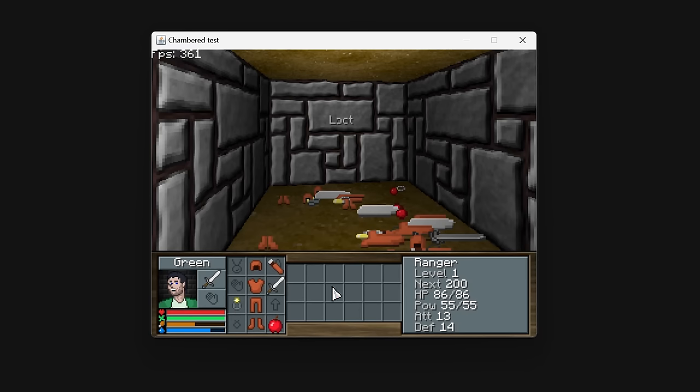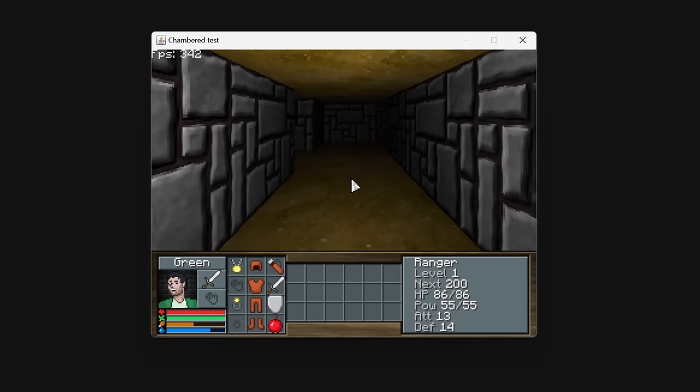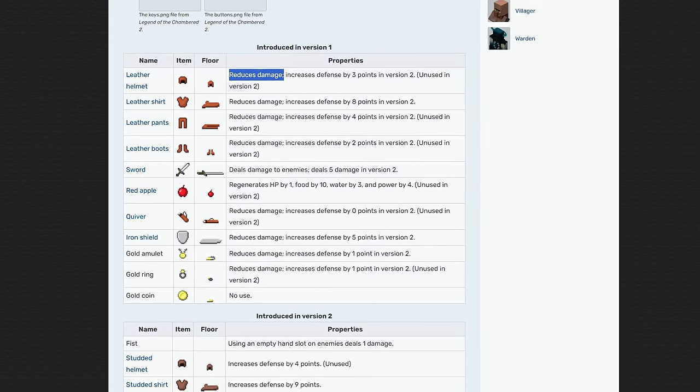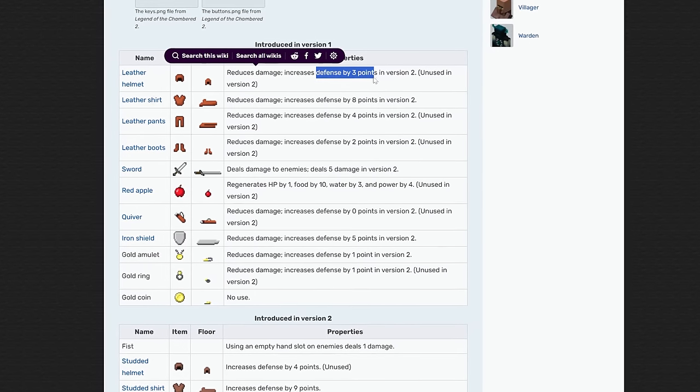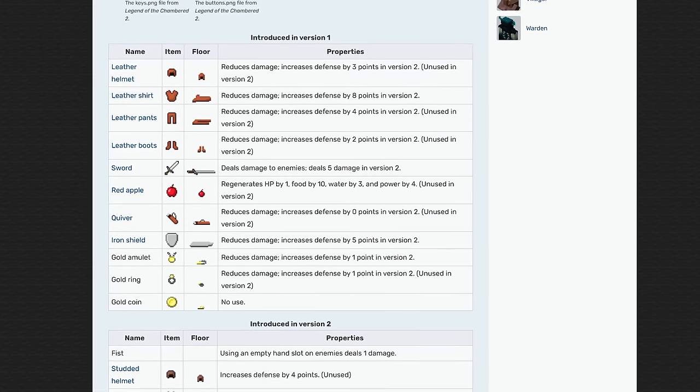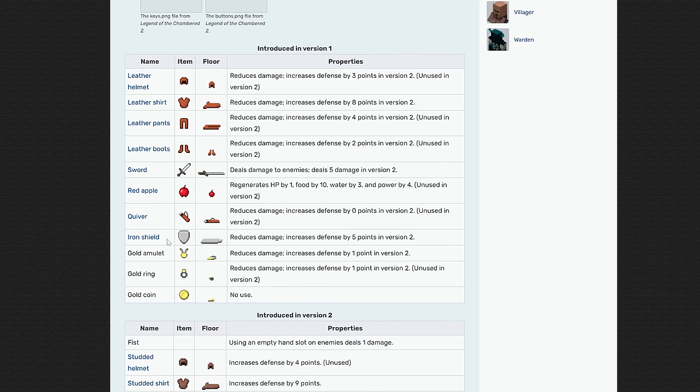We have a golden ring, a shield, and a gold amulet. Now, it's not immediately obvious what these things do, and if you look online, you'll see a lot of these items just reduce damage or increase the defense stat by a few points. Obviously the sword deals damage to enemies. The quiver doesn't actually hold arrows, but the apple actually gives regeneration. Unfortunately, the iron shield, the gold amulet, and the gold ring really didn't do anything special — just increased your defense.